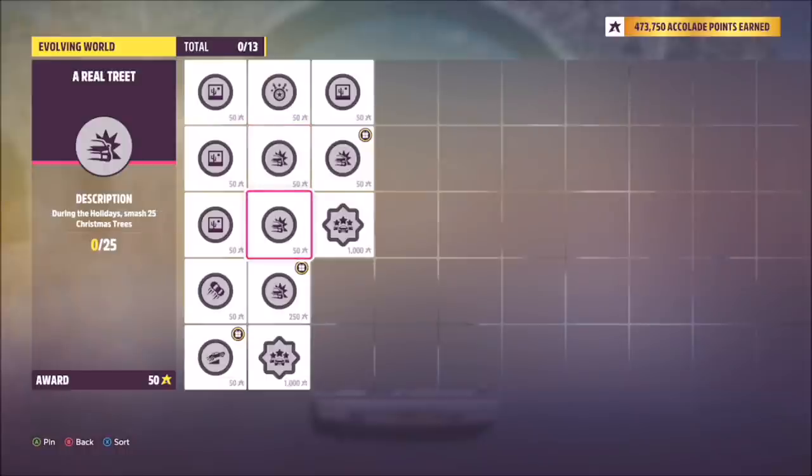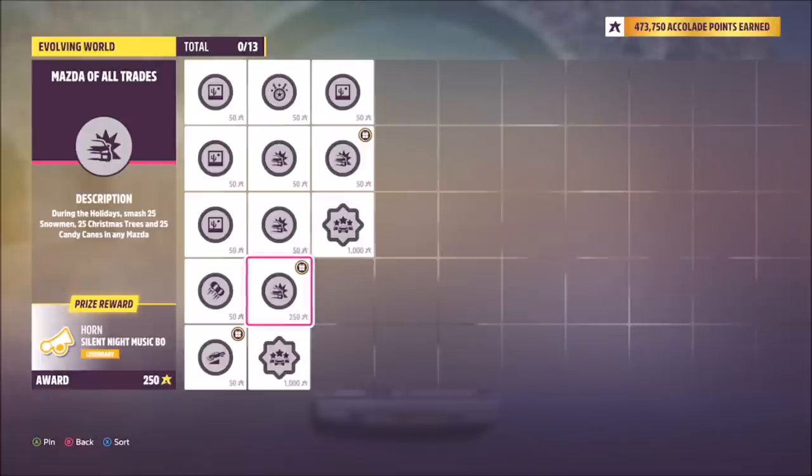There are also going to be Christmas trees added across the map because it wants you to smash 25 of those. On top of that, if you go the extra mile and smash 25 snowmen, 25 Christmas trees, and 25 candy canes in a Mazda, you will unlock a horn that plays the Silent Night hymn.